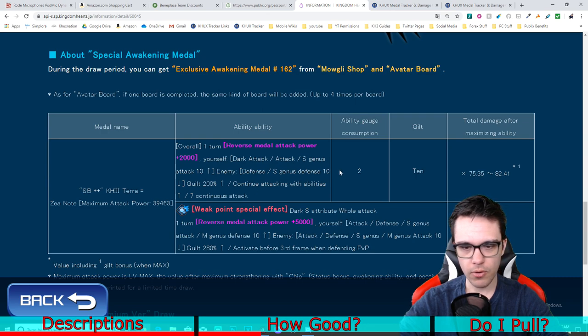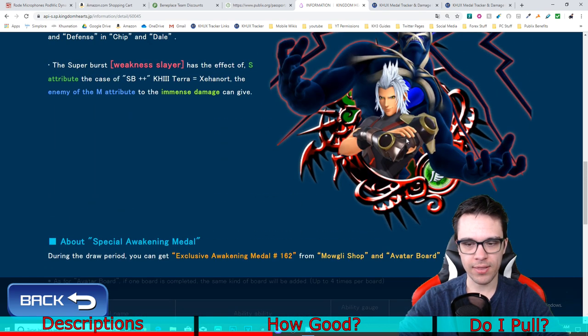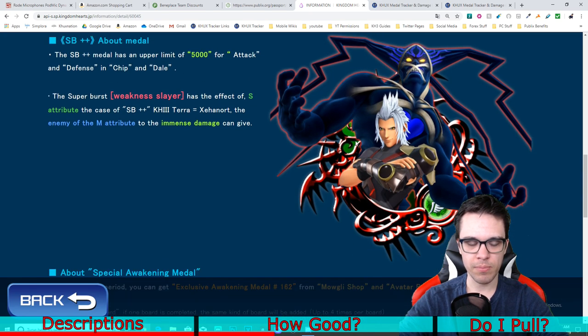It is worth noting that this metal is specifically for reverse — kind of like Chain of Memory Sora where it only affected upright metals in terms of the metal strength buff. KH3 Terranort only affects reverse metals. This is important because it's a speed reverse metal, and most of the keyblades in the game do not have speed reverse slots.